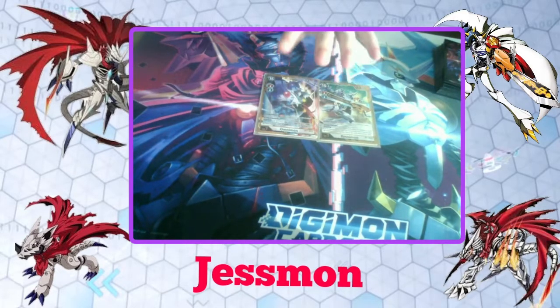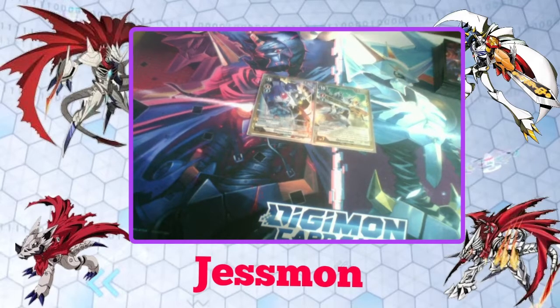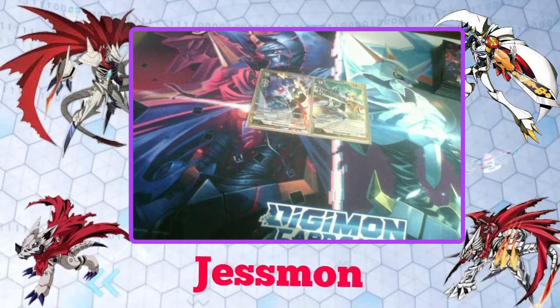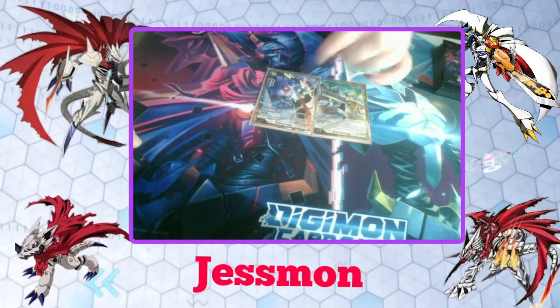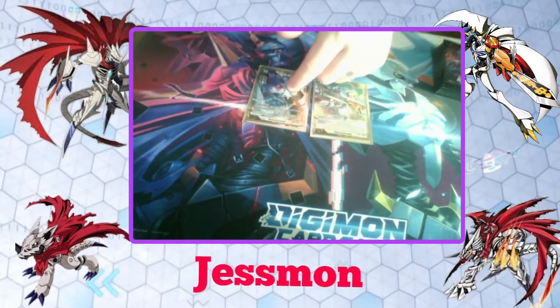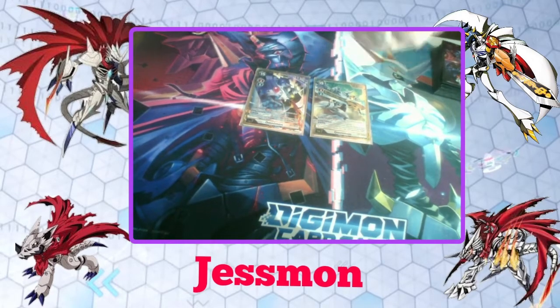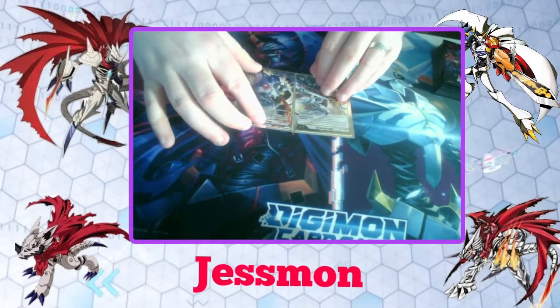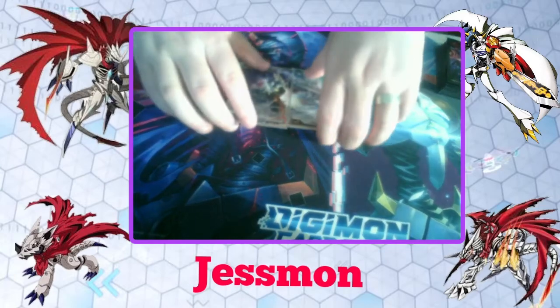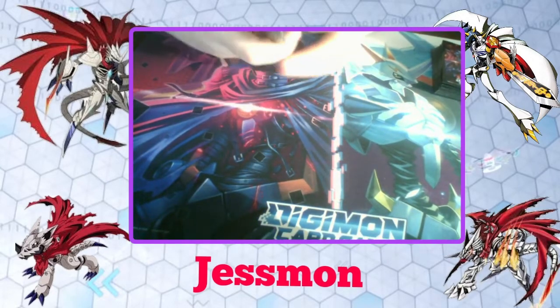I run two copies of BT5 Omnimon — I have the normal copy and the alternate art copy. What he does is insane: when I digivolve into him he gains Blitz and can attack my opponent on their turn or their security stack. Also on all turns, if an opponent's effect would delete him and he's got any level six Digimon below him, I can trash that level six Digimon instead, and he's able to attack on my opponent's turn.